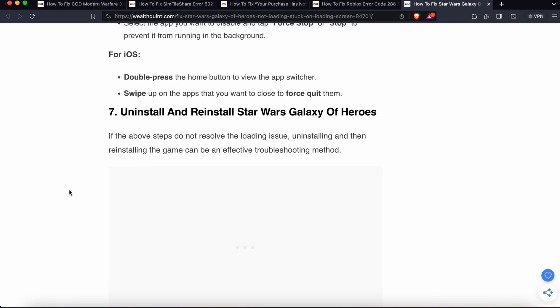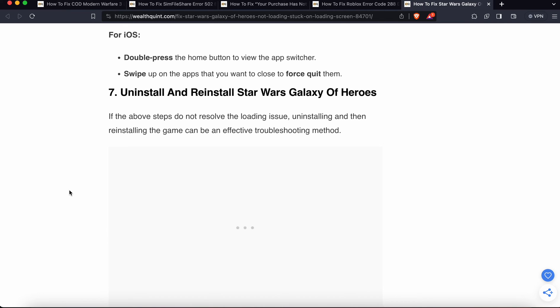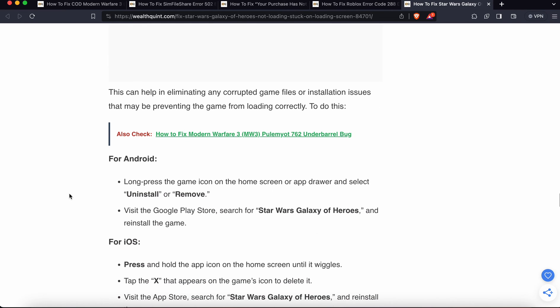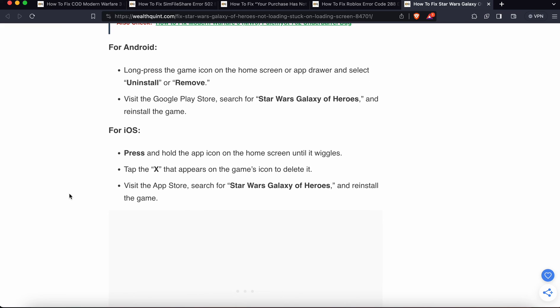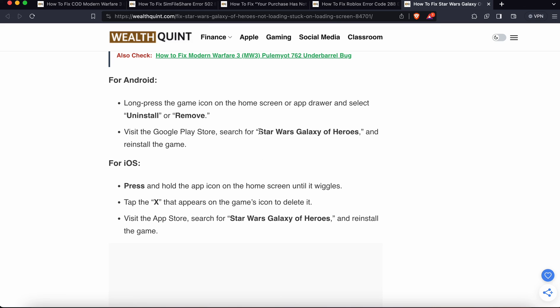The seventh fix is to uninstall and reinstall Star Wars Galaxy of Heroes. If none of the previous steps resolve the issue, this is the last option. On Android, long press the game icon and select Uninstall. For iOS, press and hold the icon on your home screen until it wiggles, then tap the X that appears on the icon to delete it. Then visit the App Store, search for Star Wars Galaxy of Heroes, and reinstall it.